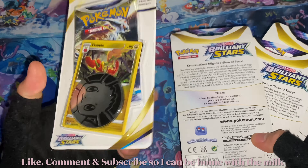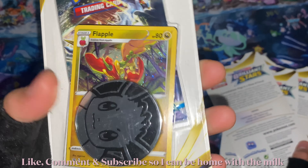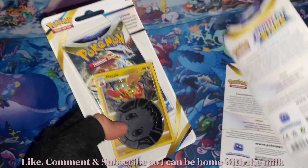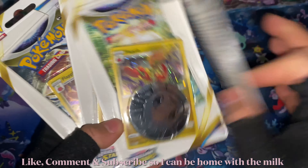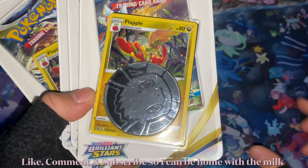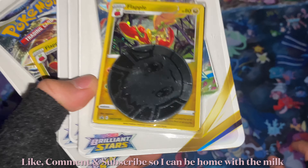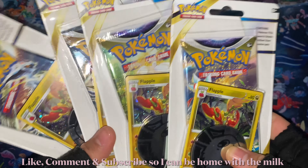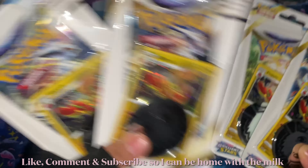They each contain a Brilliant Stars booster pack, a promo card, and an Eevee big coin. They are all Flabébé — Flabébé, Flabébé, Flabébé — and the Eevee coins are nothing different, but they do have different artwork for the packs. Well, these two don't, but these two do.